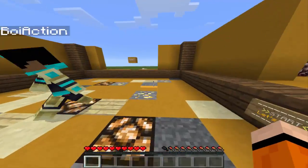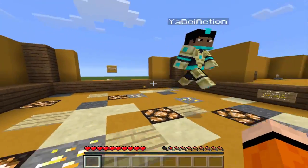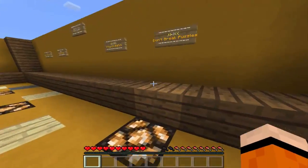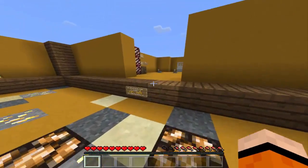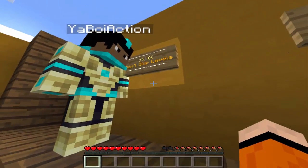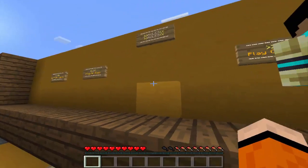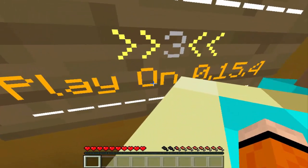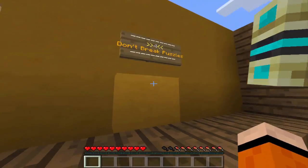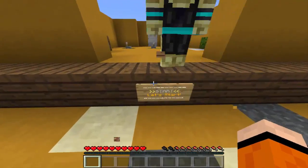What is going on guys, I'm Clove and I'm back with some more Minecraft Pocket Edition. I'm here with ya boy Action. We are playing Brain Games Four, a puzzle map. Let's read the rules: number one, don't skip the levels; number two, play on easy; number three, play on 0.15.4 or 0.6; number four, don't break the puzzles. All right, let's start.